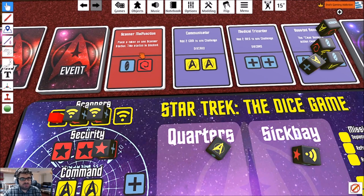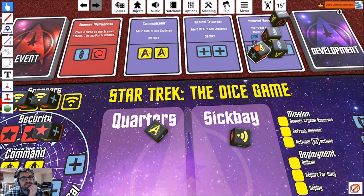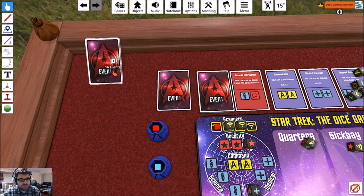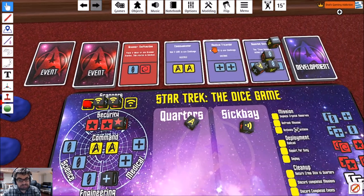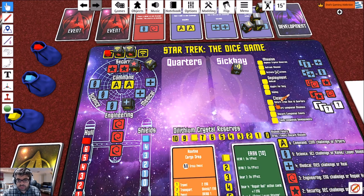Wait — I just realized we've got this scanner malfunction to deal with. We could wait on completing this, or we can have multiple events up at the same time and make some room. I'll just go ahead and lock some dice. We've now used all of our dice and it's time to return crew dice to quarters.